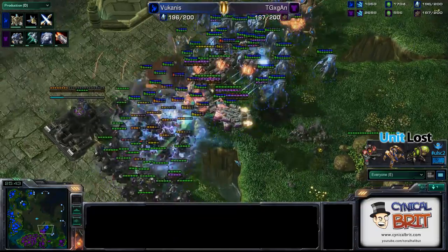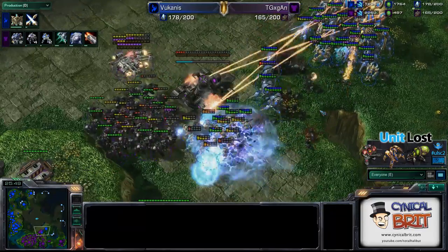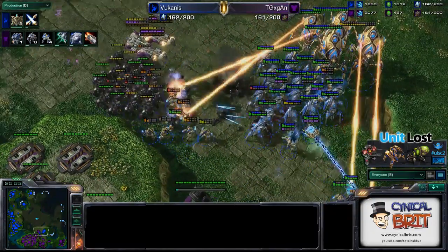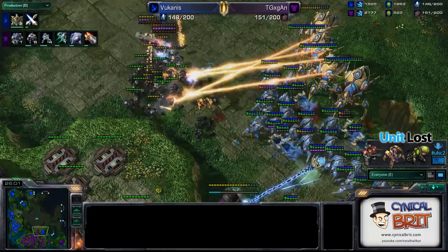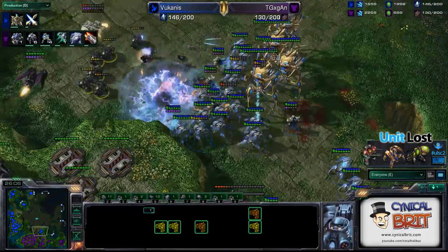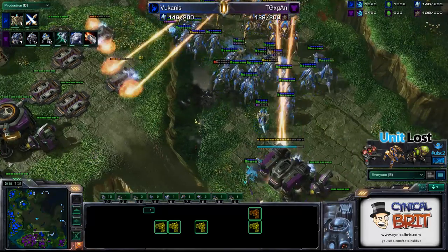Psystorm all over his units. Zealots running into the Psystorm, because they don't care about bad weather. The Colossus is just chopping through — it's absolutely sickening. Loads of losses for TG. This could be the end of TG. He's lost his standing army. Psystorm again all over his units — loads of damage. The Colossus, the Psystorm — basically the perfect counter to what TG was fielding.